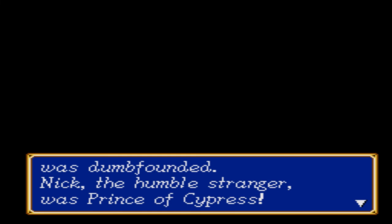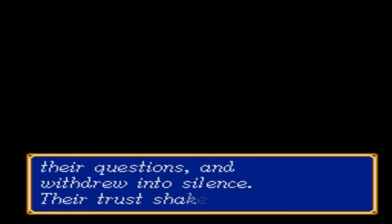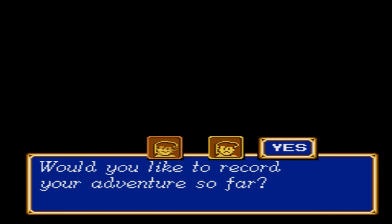Their trust shaken, the adventurers set sail for the Cypress mainland. And thus ends chapter two of book one. What a twist to end it on — Nick being the Prince of Cypress. What does that mean exactly? Is our balance truly broken, or will we just kind of get over it after the next chapter? Find out next time in the next episode of Shining Force CD. Thanks for watching, hope you enjoyed, and I'll see you next time!